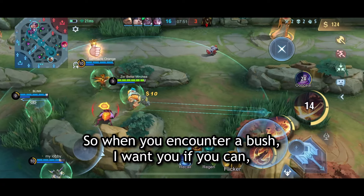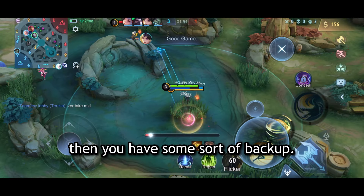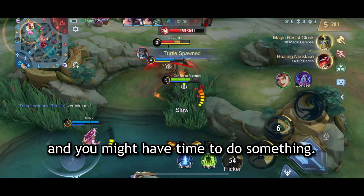So when you encounter a bush, if you can, check if an enemy is there with your skill. Or at least keep in mind that if an enemy is there, you have some sort of backup — so you won't be as surprised if there is one, and you might have time to react.